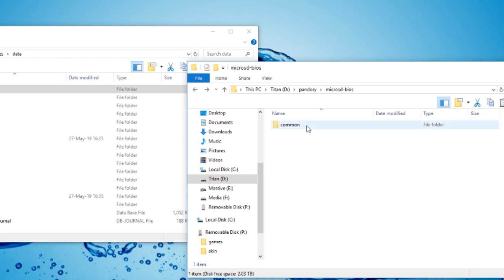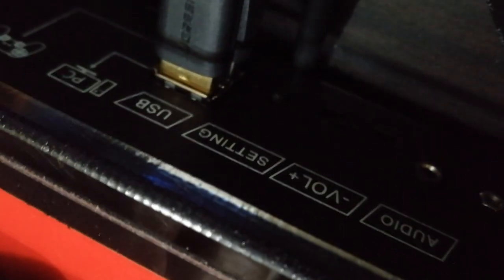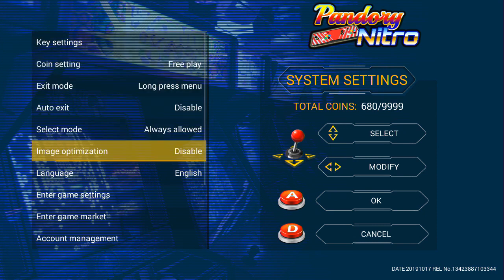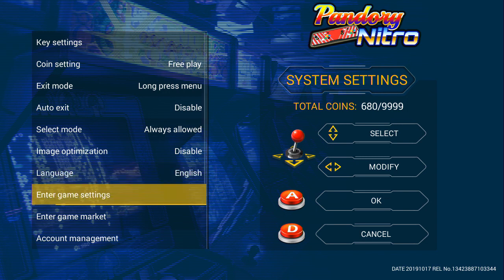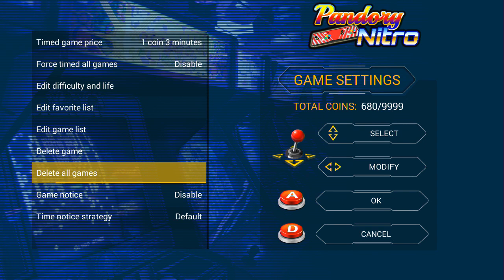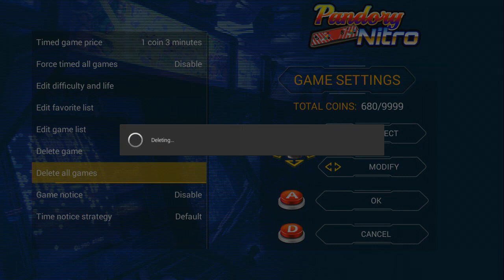That's going to copy a load of BIOS files on here including the Dreamcast and all that. Eject the micro SD, then push the settings button. Go to the same place as before which says enter game settings, then down where it says delete all games. The super secret password — don't tell anyone — is 55555555.